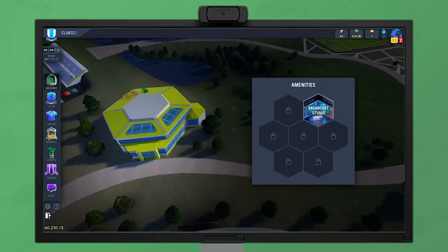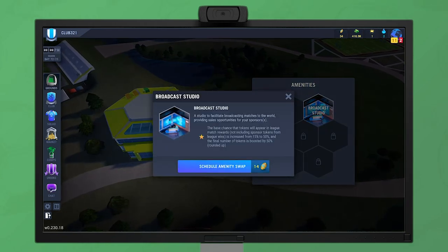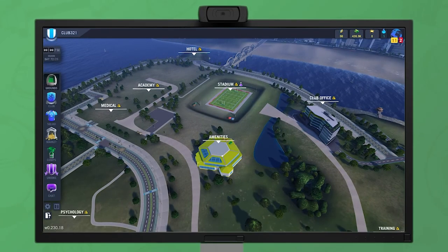Swapping an amenity costs tokens, and the swap takes place at the end of the season. You can cancel a swap at any time, and your tokens will be refunded. That concludes our grounds tutorial.